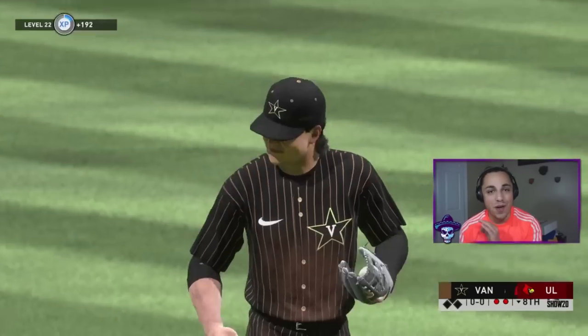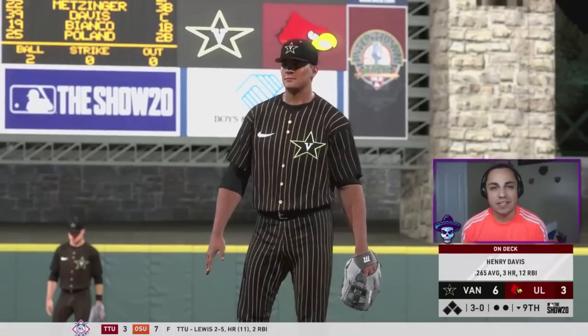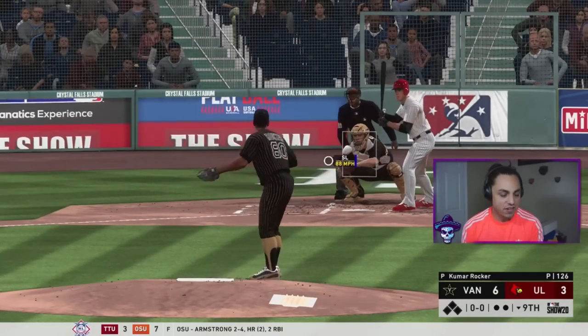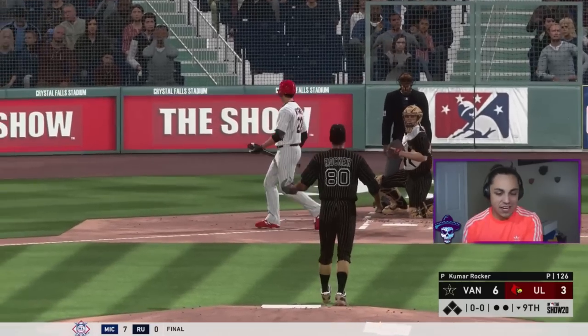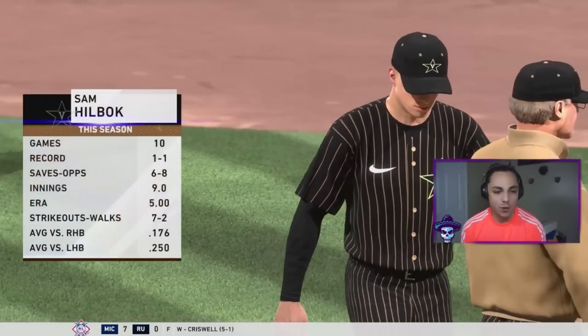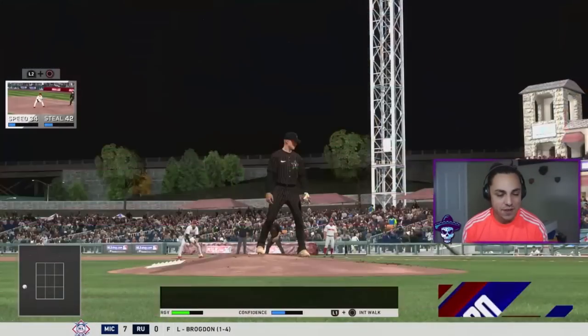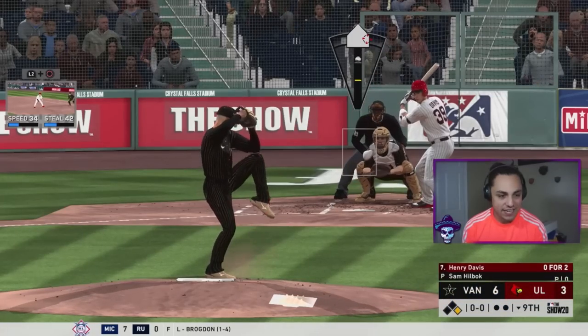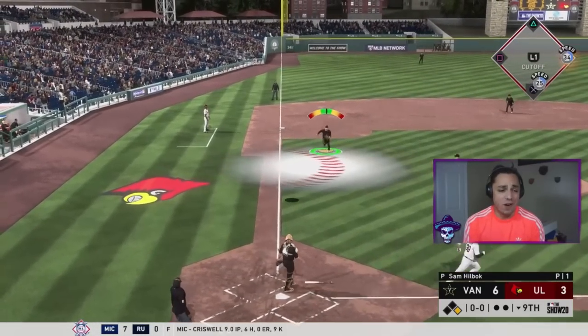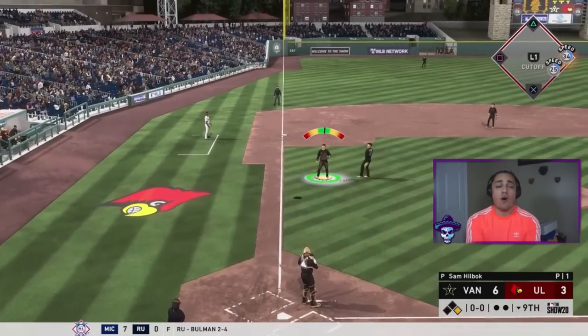When I said I was going to take Kumar out, I accidentally started pitching with him — it's going to be a four-pitch walk. We're not messing around anymore — we bring in Sam Hillbock: fastball, slider, curve. With a man on base now we're in a little bit of a pickle, but that's a quick out — I'll take that all day.